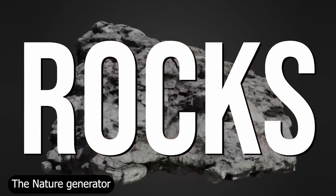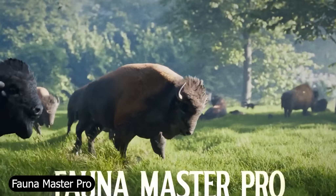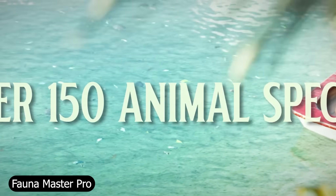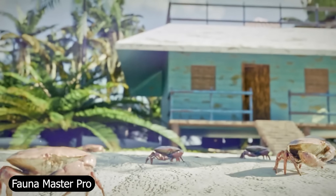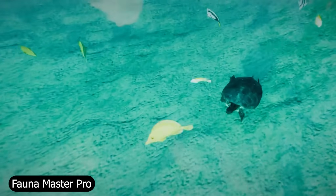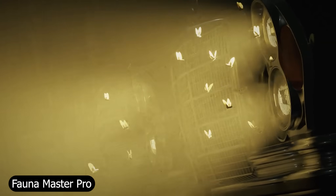Another add-on that pairs beautifully with the City Generator and Nature Generator is Fauna Master Pro. It simulates wildlife in your scenes — flocks of birds, herds of animals, or schools of fish moving with AI-like intelligence. Everything is customizable, from path-following to collision behavior. It's a dream for environmental artists who want living, breathing worlds without heavy setup.